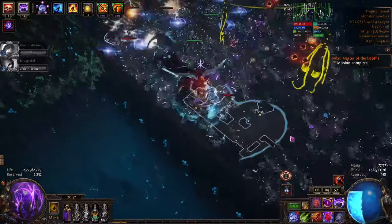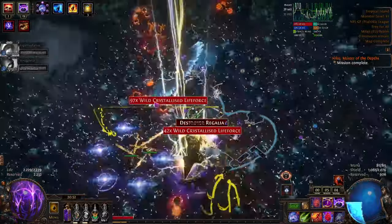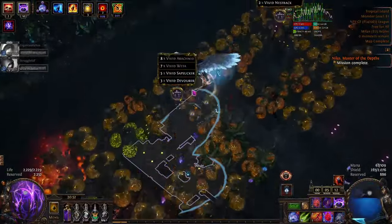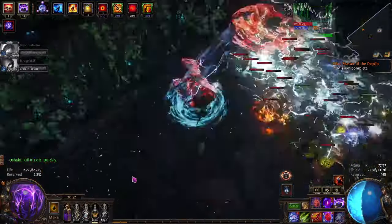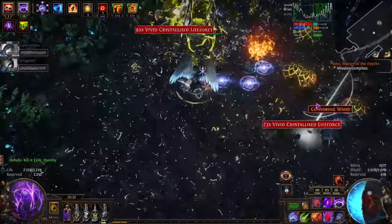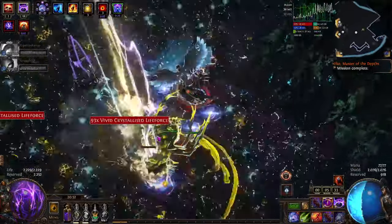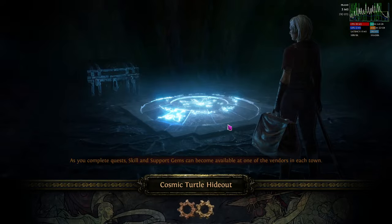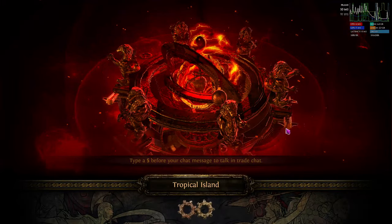The defense of the character comes from Mind over Matter and Eldritch Battery. We have life and energy shield leech, instant leech through the mastery, overleech, and recoup — though I've specked out of recoup a little by now. Overall we just have a lot of recovery. We also gain a lot of regen and endurance charges from Warcry. We run Petrified Blood and have a lot of evasion rating, which gets increased by scaling intelligence due to a mastery. Overall it's a build that feels very nice due to duration scaling, damage, utility, and quality of life — a very smooth playstyle. Let's take a closer look at the gear.